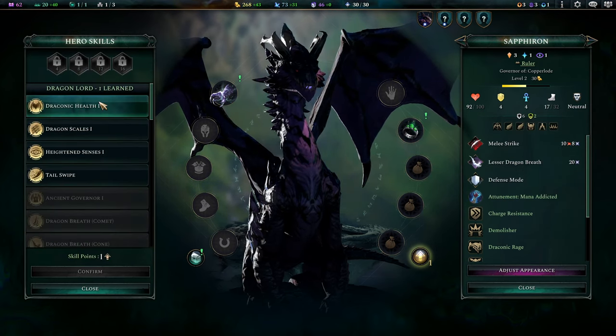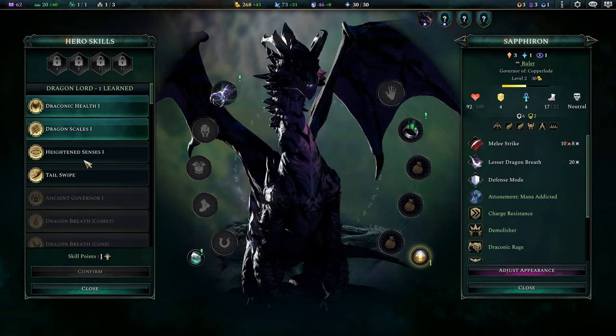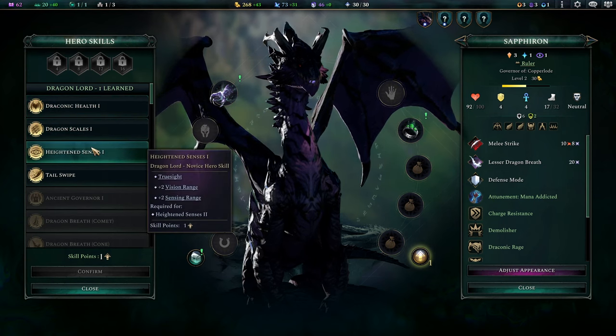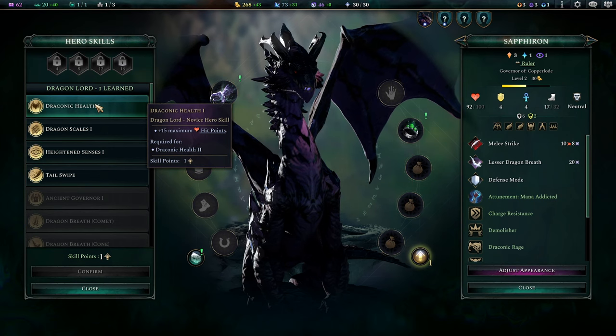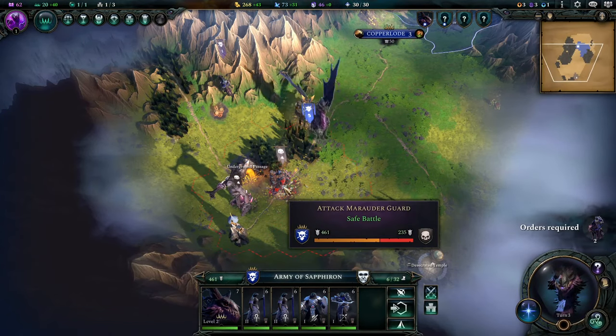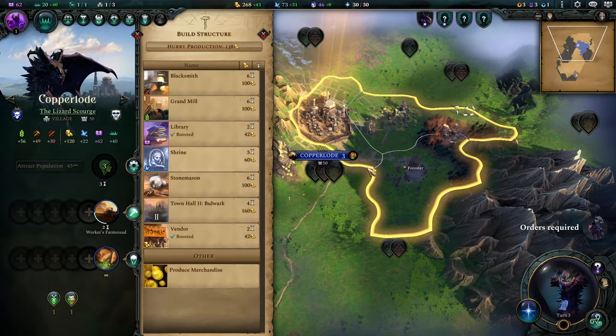Now you have the new Dragon tech trees — you have the Dragon Lord tech and the standard tech trees which have been reworked as well. We're going to go for Draconic Health, which gives stats. Tail Swipe is another attack. I think we go for Draconic Health just to make it tankier. Since I'm Feudal, I can make my dragon a Feudal Lord too — that's a cool synergy.